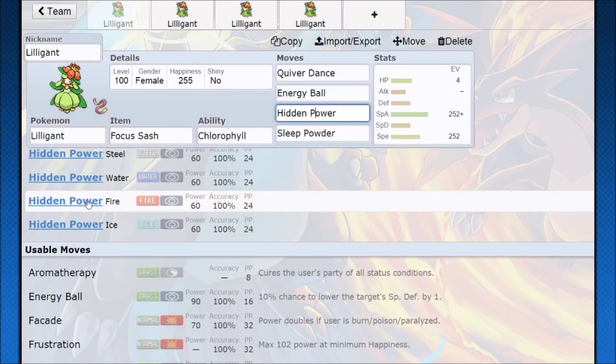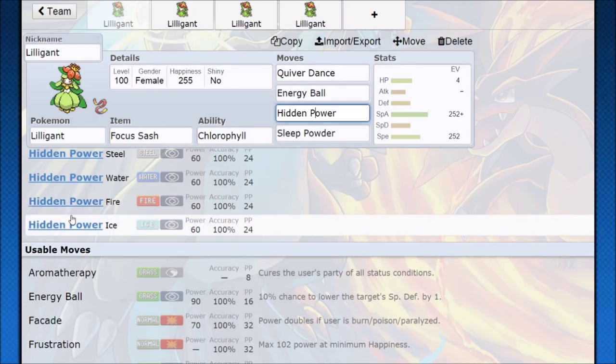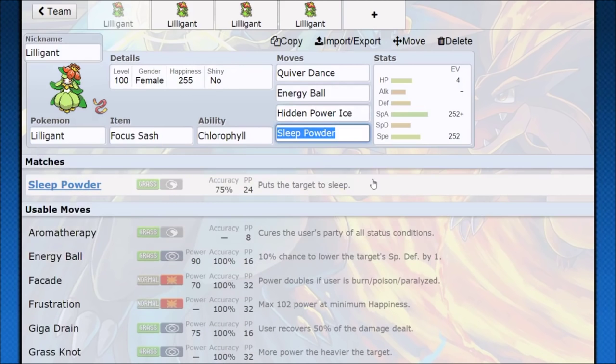For Hidden Power, you're going to want either Fire or Ice. Fire is for things like Ferrothorn or Scizor, Ice is for things like Garchomp, Dragonite, Salamence — Pokemon like that. So whatever one you feel you need to take care of more is going to be the one. And then we have Sleep Powder.